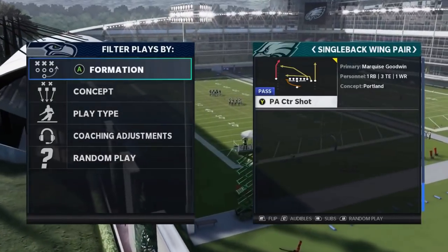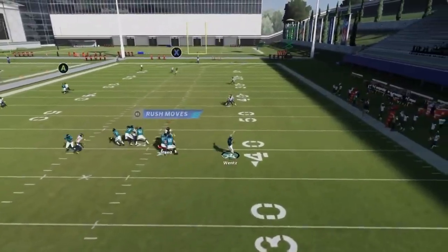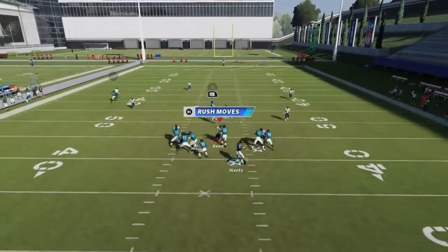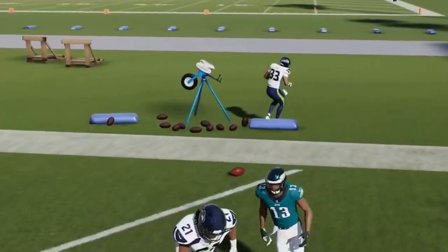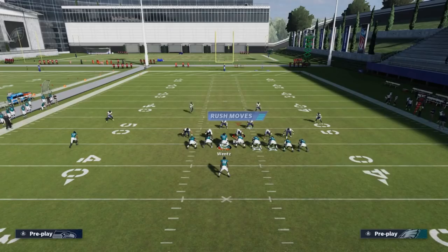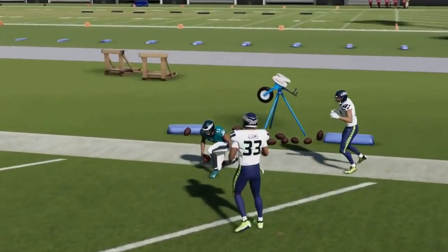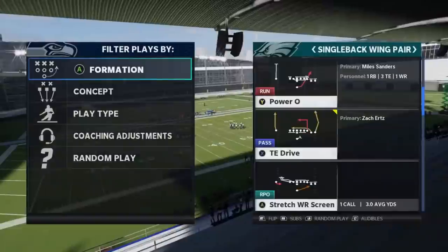Next up, we got the PA Counter Shot. For a one-play touchdown against cover three and cover four, just block the B route to give yourself extra blocking. Then just wait for this guy to cross. Cancel that play action and shorten the throw length by motioning out a little bit. The drag will help pull that cover two safety down. Block the RB route because he's going to get in the way — he's much more valuable as a blocker. Once he crosses that safety, float it up. It's all about timing, pass leading, and bulleting away from the safety. Next up, we got the Power O.